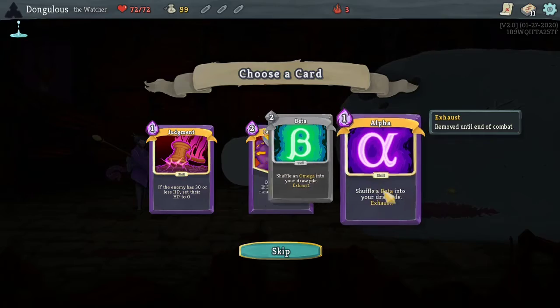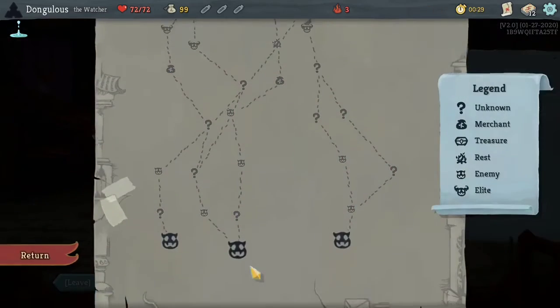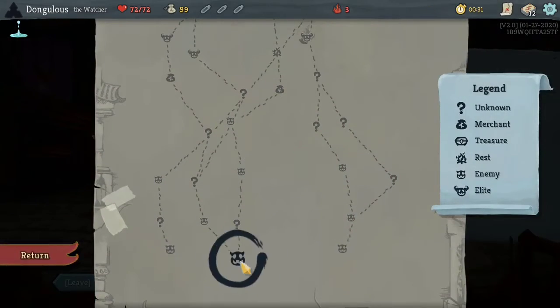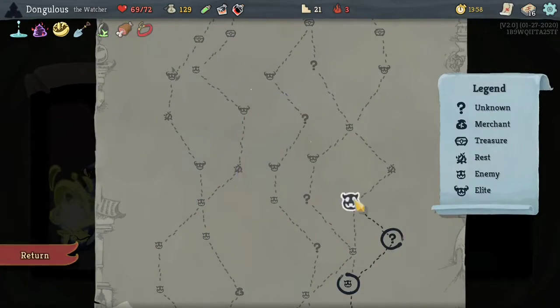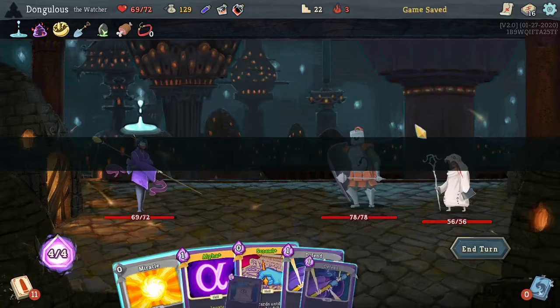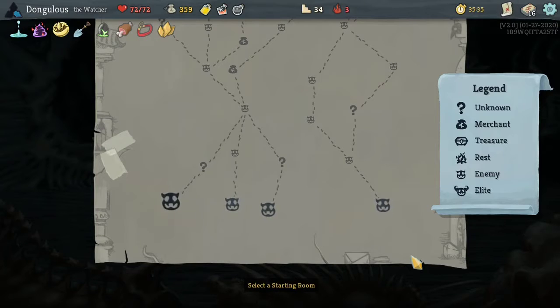Previously on Morning Jog: Slay the Spire. Can we get an alpha build? Do we have what it takes? Eruption — we don't need this card anymore, it's gone. This is a no-anger deck now. The thrilling conclusion.